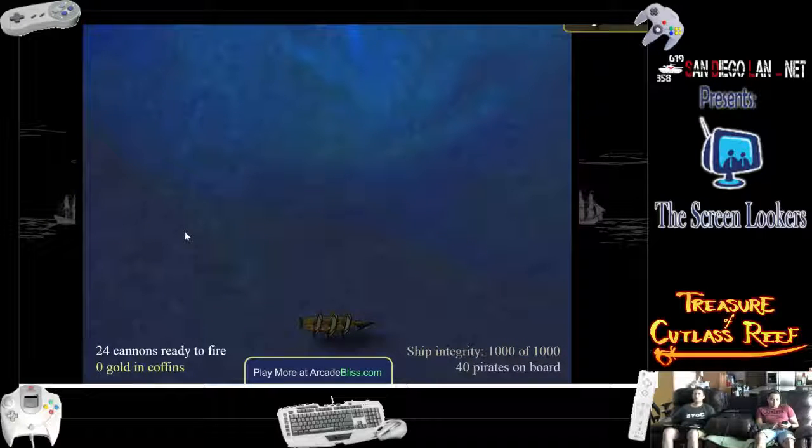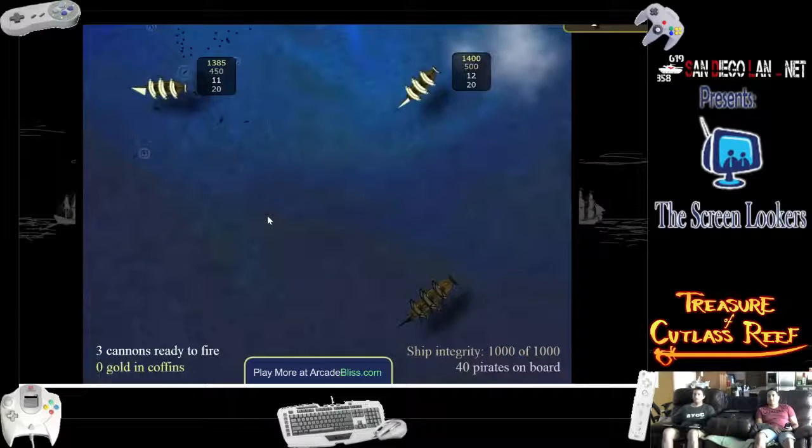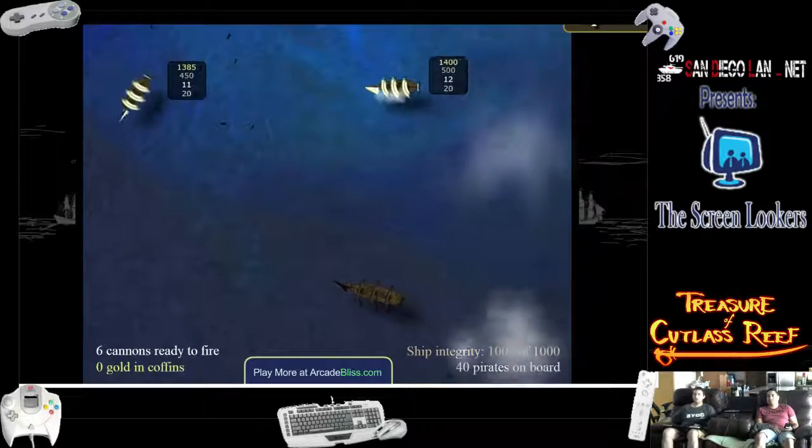So the enemy flagship is the Black Widow. It looks like you drive with WASD. Oh, it's like a top-down game? Yeah, and then you hold down Spacebar to fire. Oh, so I don't even need the mouse. I'll just put it off to the side.